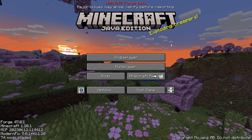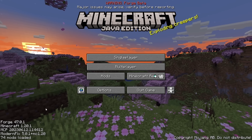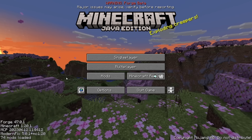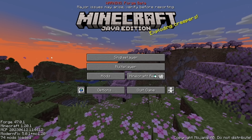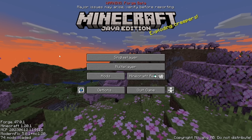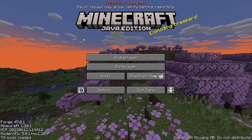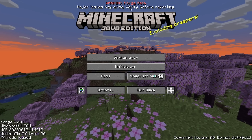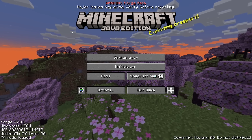And here we are — we are currently in a 1.20.1 pack. This feels awesome. It feels like it's been ages since the last major version update to Minecraft, but there's quite a lot of different stuff that's been added, like the archaeology stuff, but just in regular Minecraft, let alone all the modded stuff. Mods are getting quicker and quicker to update.